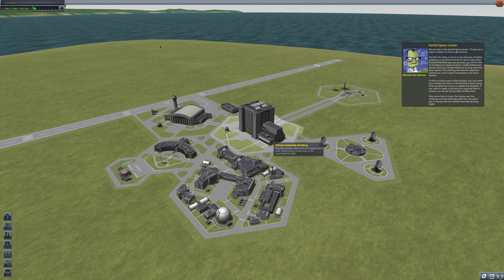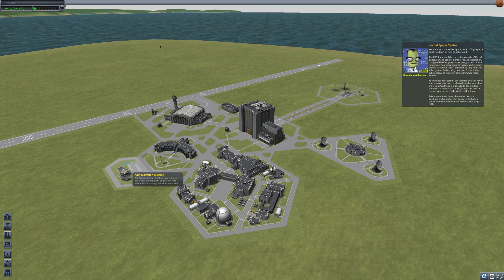Find out more about each of these facilities — you can hover your mouse over each of the facility buttons. They show up when the cursor is outside the window. If you need to repair a structure, you can do this by right-clicking them. Take some time to hover the mouse over the buildings to see what they are, and when you're ready, enter the vehicle assembly building. Awesome, gotta assemble that ship.